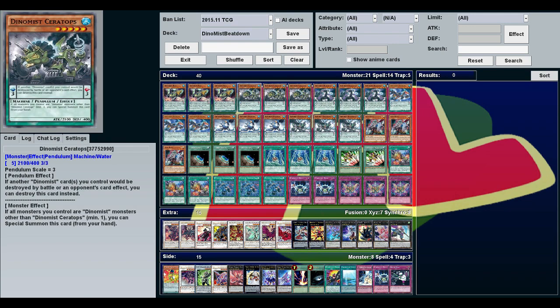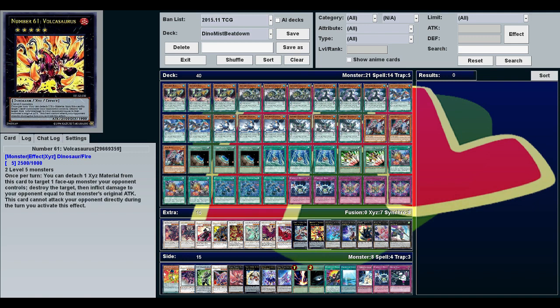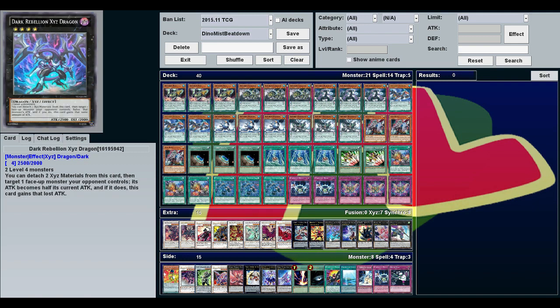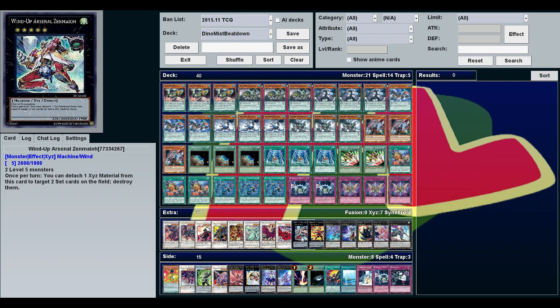For the rank fives: Zenmaioh can blow up two cards, Volcasaurus can win games with burn damage. Dark Rebellion and the rest are just staples — you can swap in whatever you want here.